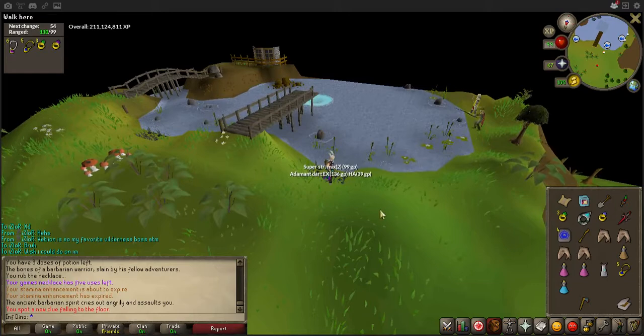Yeah, oh I dropped a super strength mix. Okay, there we go guys, that is that clue scroll. Thanks for watching, I'll see you later.